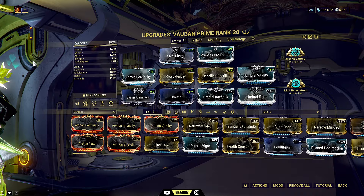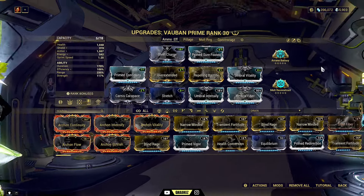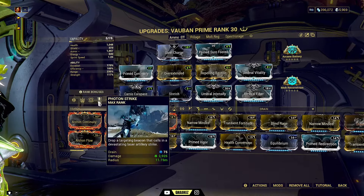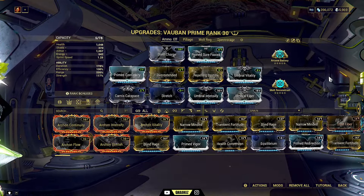There is a build which gives you max range of 280, but I tested it and it's really weak on survivability. If you want to increase the range, you can swap out umbral intensify. I'm using photon strike as well, so I kept a little bit of strength. This is a boom baby — a black hole of Flash Vauban, super fast.